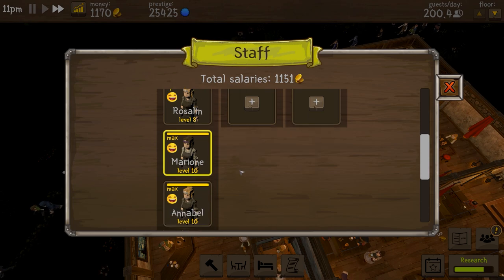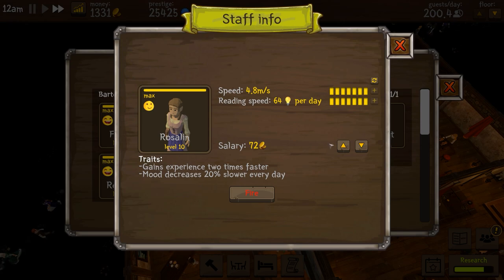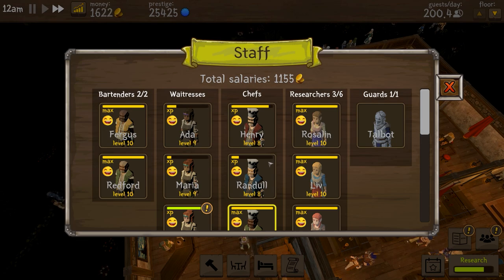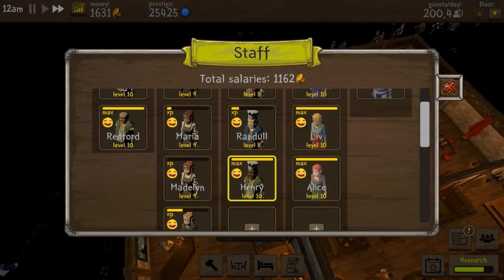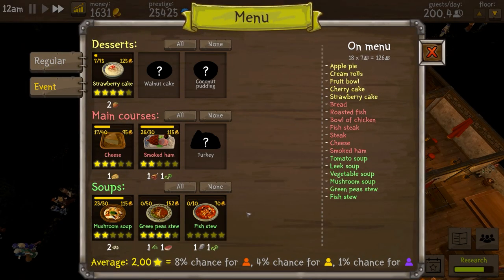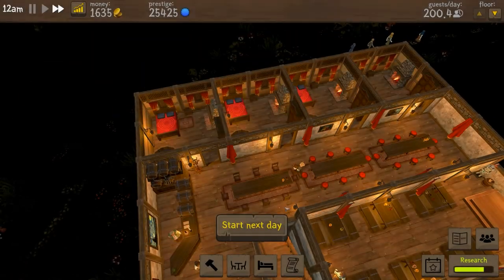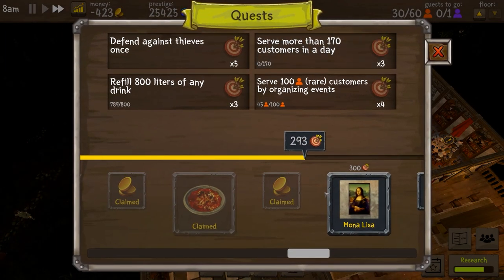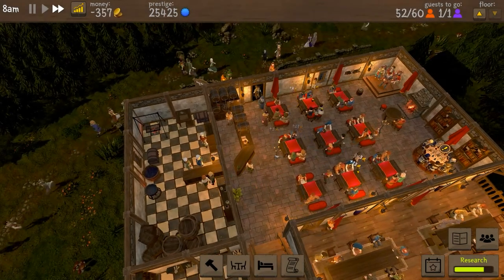In terms of our staff, someone levelled up — let's increase our research. We'll go for climbing speed on that level up. Menu-wise, the green peas stew has levelled up to level 4, which I wouldn't have expected. There's our expenditure. Quests for today: serve more than 170 customers per day — and it does specifically say in a day.